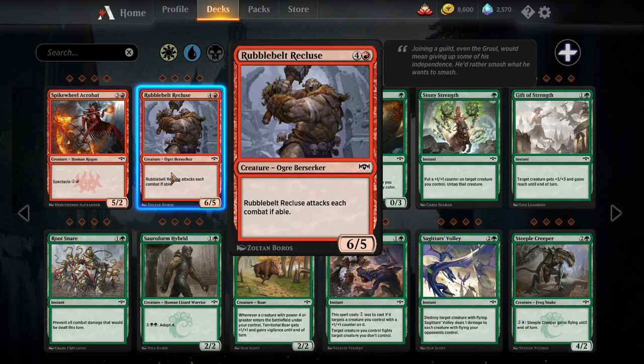Rubblebelt Recluse — five mana six-five ogre berserker. Rubblebelt Recluse attacks each combat if able. This guy is just huge — those stats are so big for a five-drop. The attacks-each-combat clause doesn't matter much since you're probably going to want to attack with your six-five anyway. I could see the red decks playing maybe two or three copies of this at the top of their curve. This guy is great.